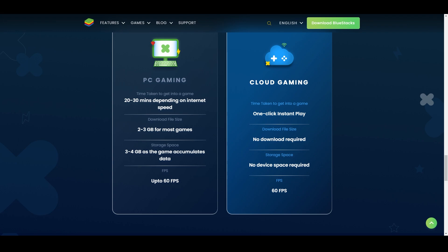Their marketing here about PC gaming versus cloud gaming is pretty disingenuous, in my opinion — especially the 60 FPS claim for cloud gaming. It's more so they're comparing it to PC gaming when we're running mobile apps. Why wouldn't you just compare it to a normal phone? The time taken to get into a game — 20 to 30 minutes? If you're just straight launching a game that's already installed, that's not even true. And advertising two to three gigs as the PC install size? Come on, let's be real.